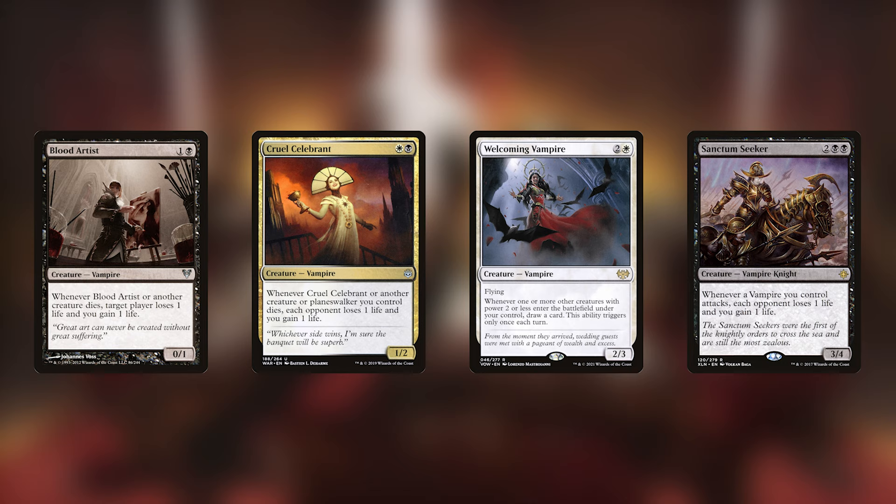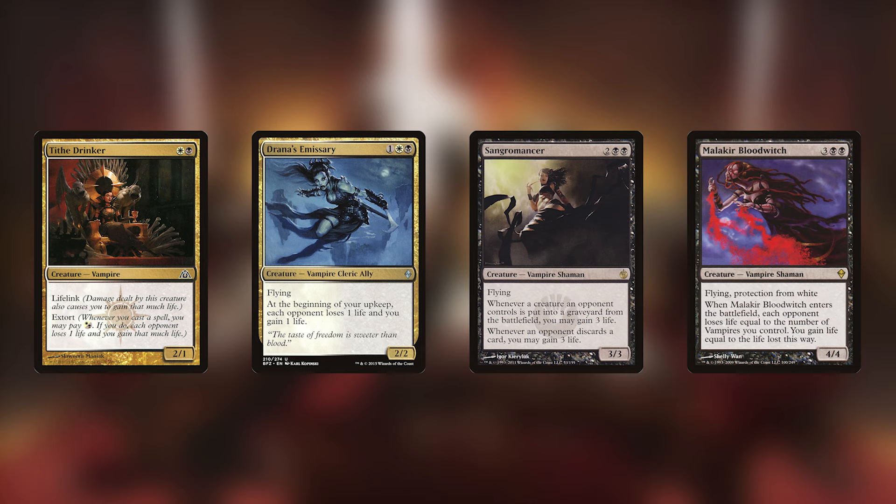Welcoming Vampire is a great draw engine since our commander is only two power. Sanctum Seeker lets us gain a life for each vampire attacking, which is pretty sweet. We have a vampire with extort as well. Drana's Emissary and Sangromancer/Malakir Bloodwitch offer more ways to recover life loss. Vampires are totally viable for this commander — the downside is that you're missing out on the upside of the pay-life-cost cards you'd see in strategies that focus entirely around them.